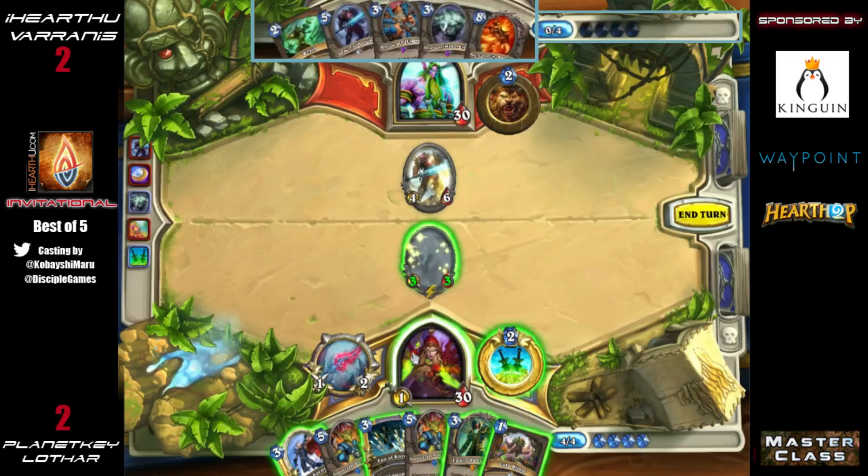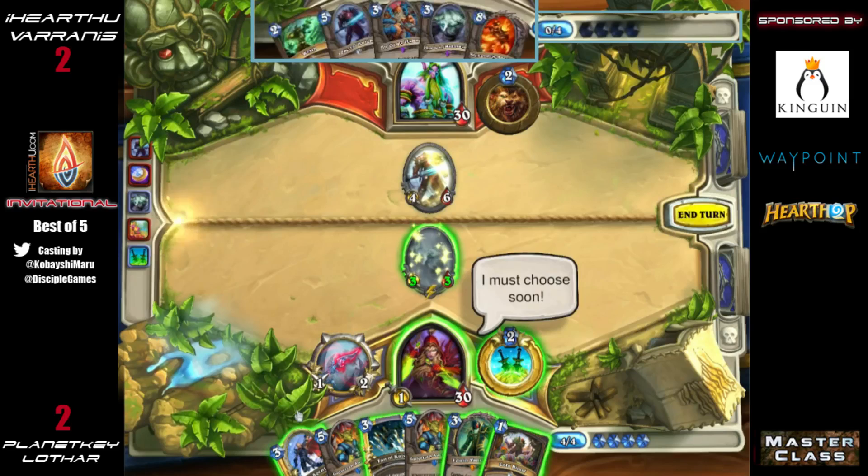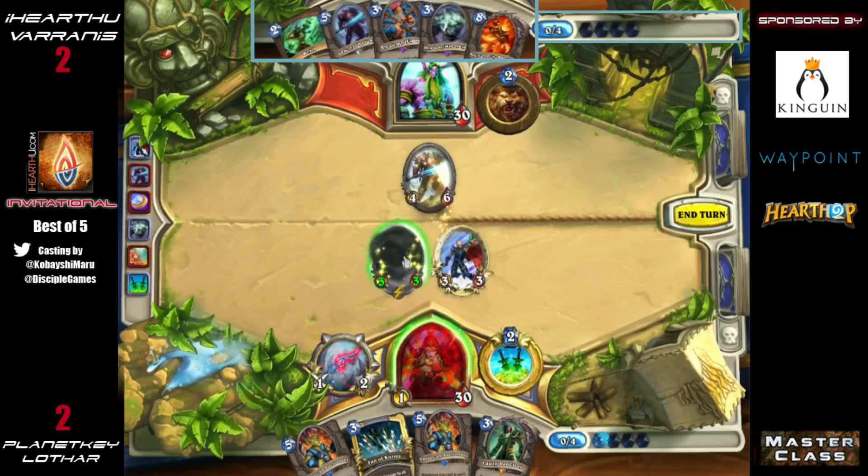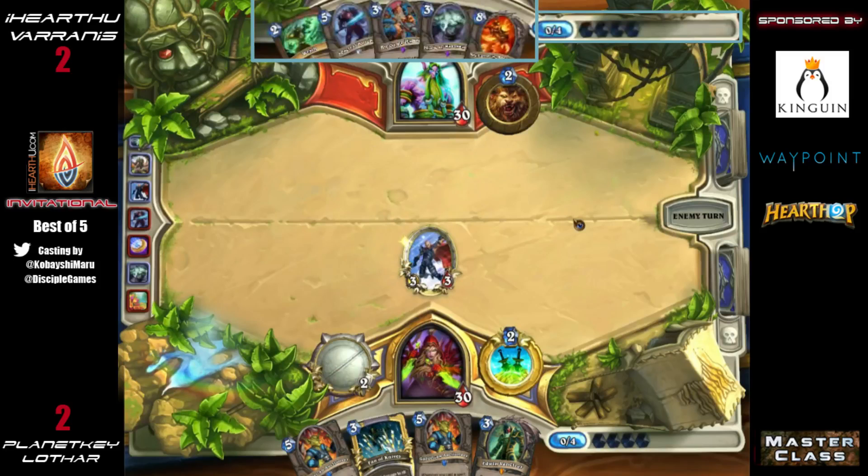Even if he had a spell that could target it — which he doesn't — it would be difficult to combo. If he plays the SI7 first to get the Cold Blood buff, the SI doesn't do the two damage. If he plays Cold Blood on the minion and then SI7, the SI does the extra damage but Cold Blood is effectively wasted. So he plays the naked SI7, then Cold Bloods to get the trade without having to attack with his face — the best of a horrible situation.